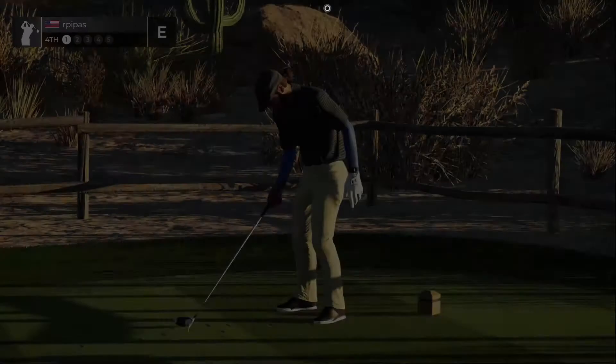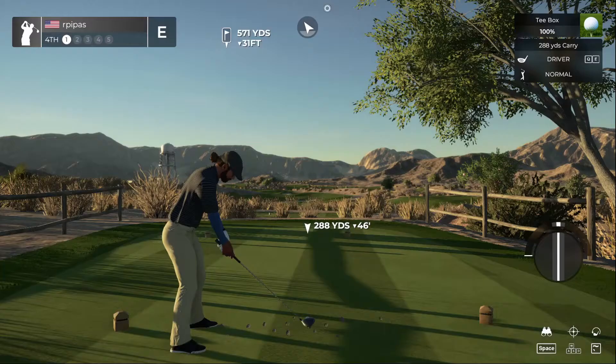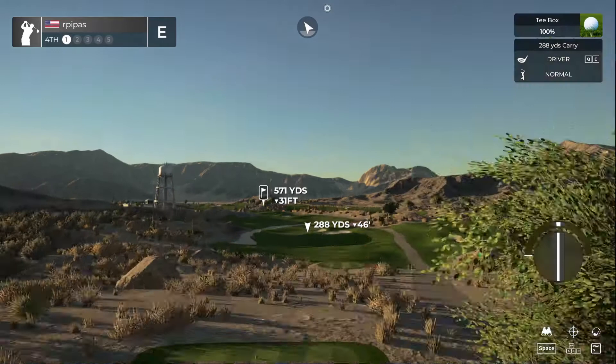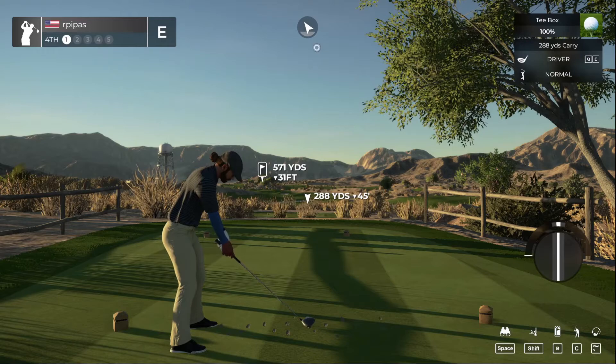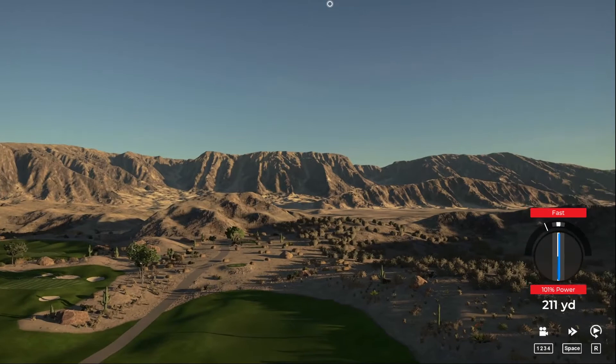Currently sitting at even par. Stepping onto a par five — downhill, 46 feet, wind's going to carry it a little bit to the left. Wondering if that was water or not — looks like it's just sand with a bridge going over it.